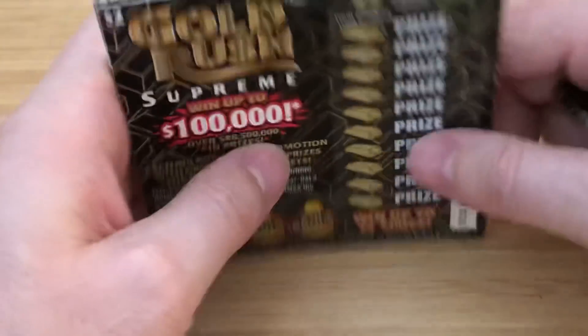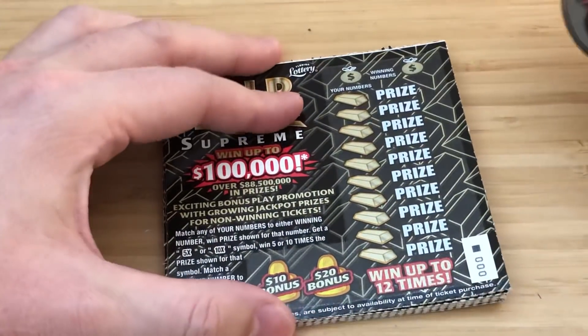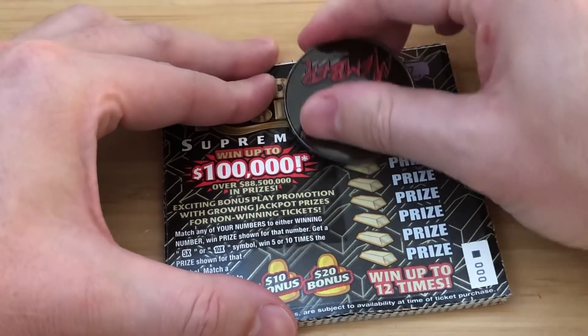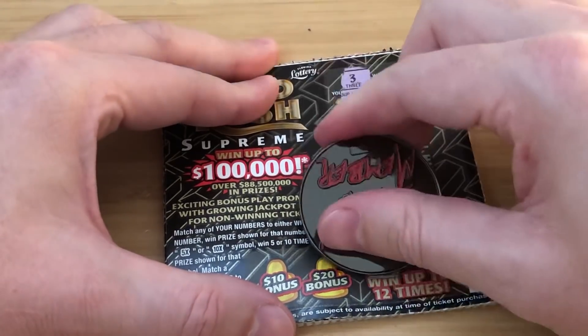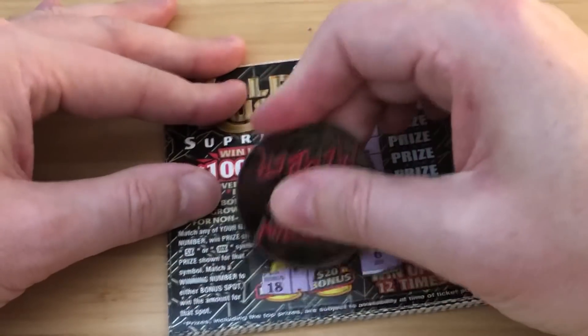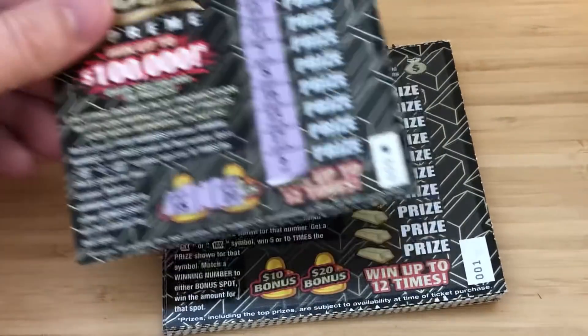Alright, new book — ticket triple zero through ticket 13. Let's get lucky. I need a 3 or a 7. Nope. No dice on ticket triple zero.